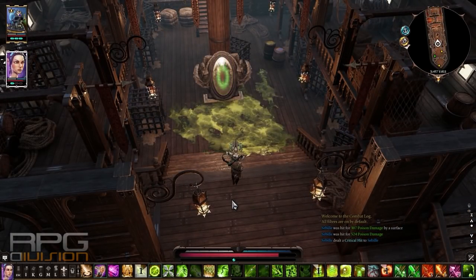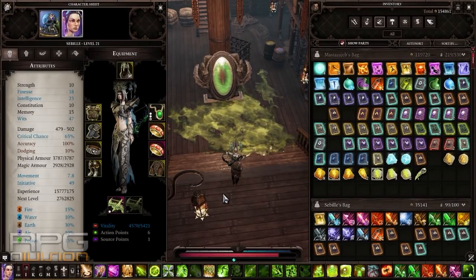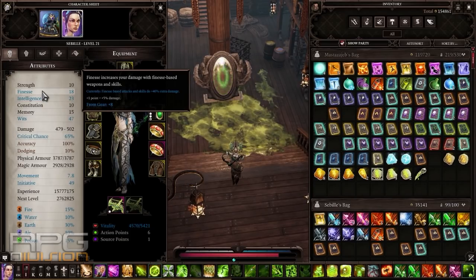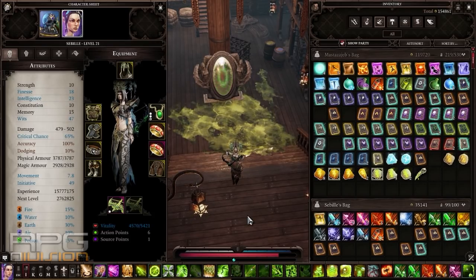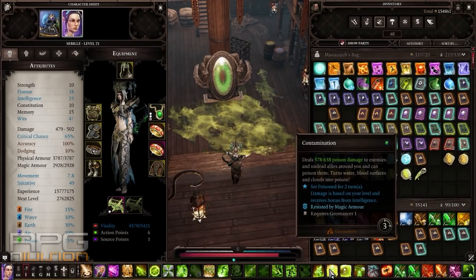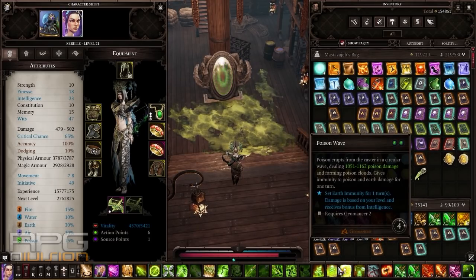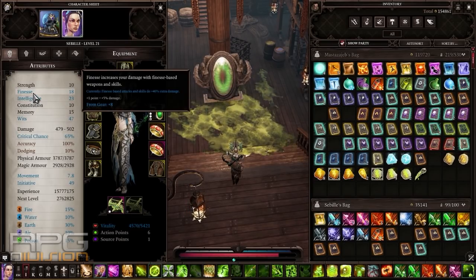Let's get started with the explanation of the whole build — attributes, combat abilities, and talents. I've focused only on wits in this build. If you want, the rest of the points can be put into finesse to get more physical damage from your auto attacks, or you can put more into intelligence to get more damage from skills like poison dart, poison wave, and contamination. They all scale with intelligence and geomancy. I went with intelligence; finesse is only from gear.